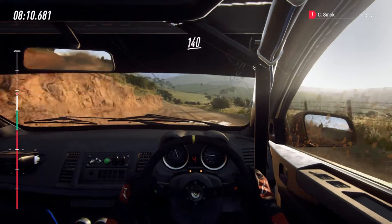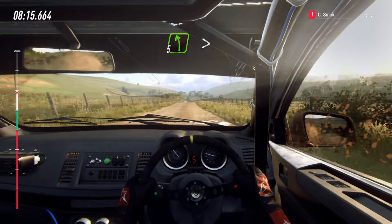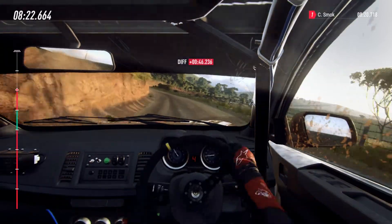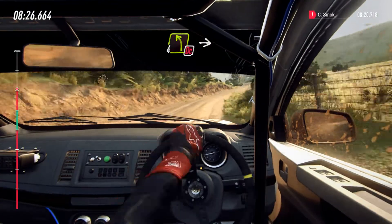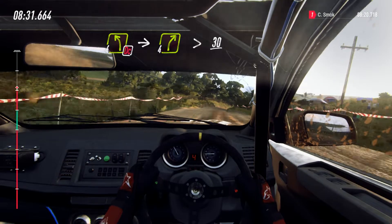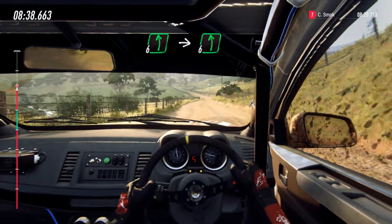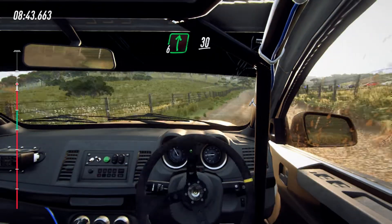Five left, five left extra long of a crest 50. Keep right over crest 140. Slow five left tightens into three right long. Six right and six right small cut into six left long 50.